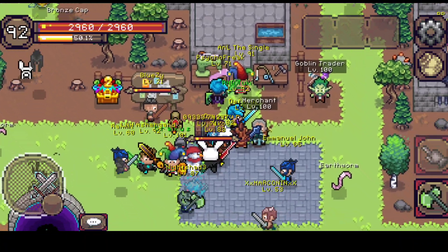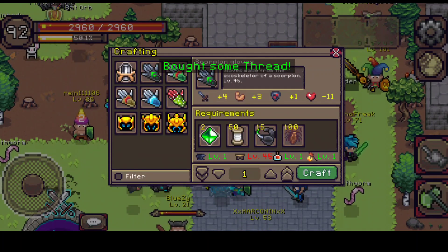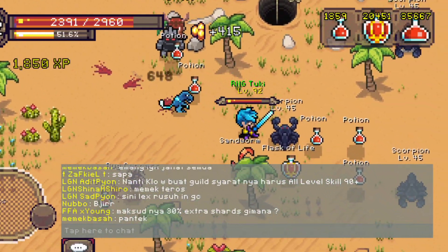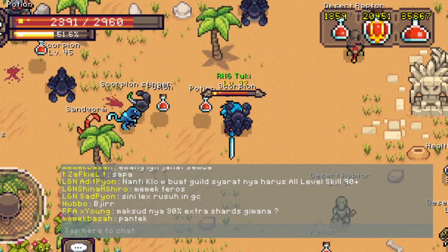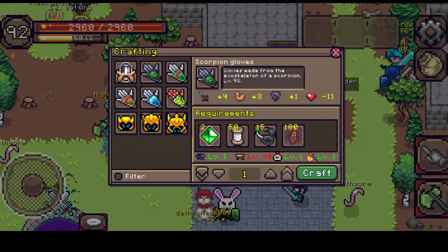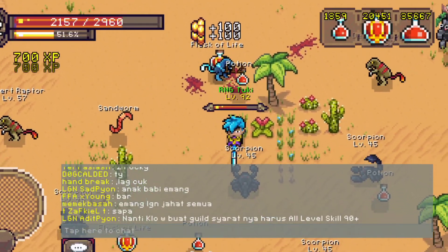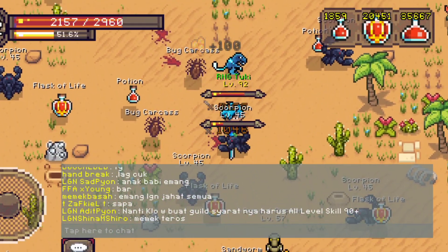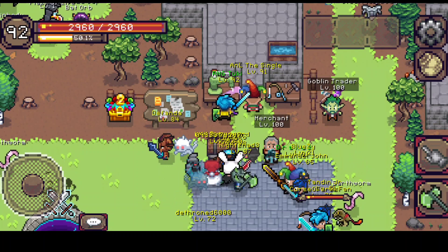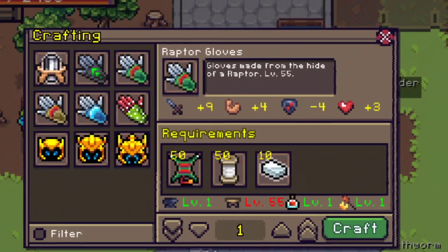Thread is also a very easy one to get. The third requirement is a scorpion stinger, which can be found from scorpions — it's an uncommon drop and you just need to grind it. You only need 15 of them, which isn't that much. The bug carcass requirement is actually common and can be ground from spiders and other bugs, so that's straightforward.